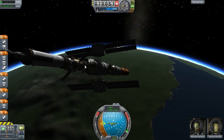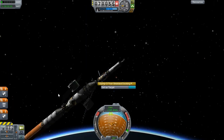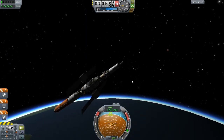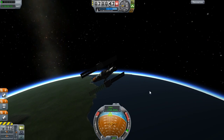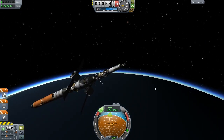Welcome back to Kerbal Space Program. My name is Martin. How do we decouple this? Undock. Now which ship are we on? The problem is I need to do this quick. The moon is rising and I'm flipped the wrong way. RCS back off. We are on this ship.